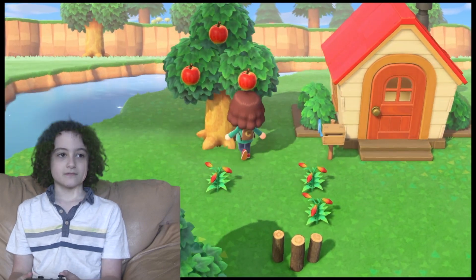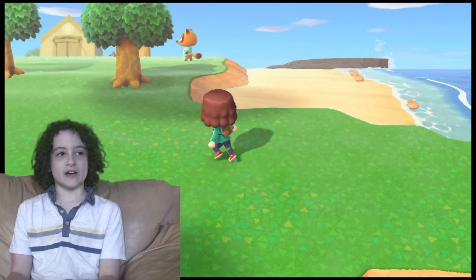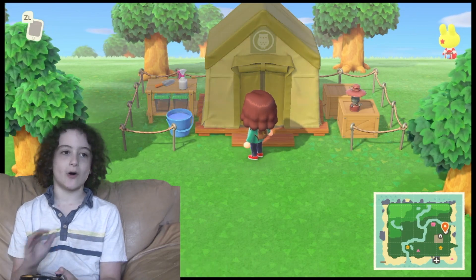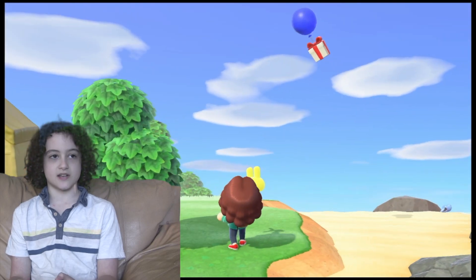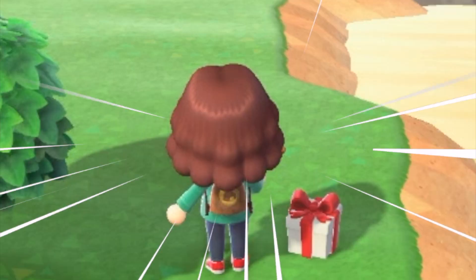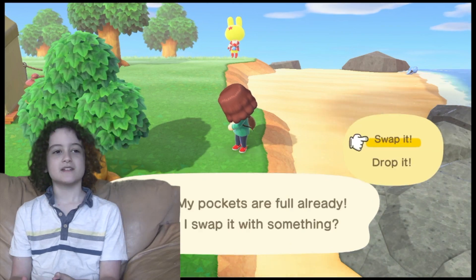Let's get these apples here. I love how it shows what it is — apple. I've been playing the game for a little while and I'm pretty proud of my island so far. This is Blathers' tent, about to not be a tent at all because he's going to open his museum in a few days. Oh, is that a balloon? Let's see what's inside — my pockets are full already.